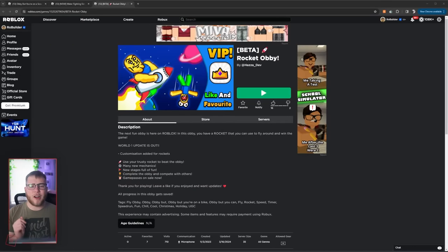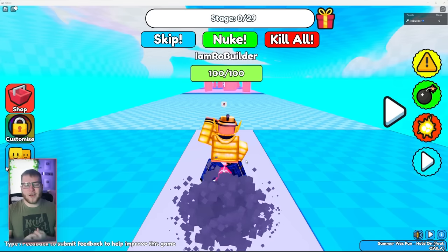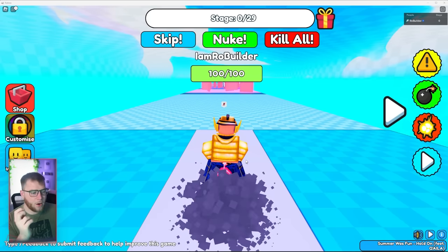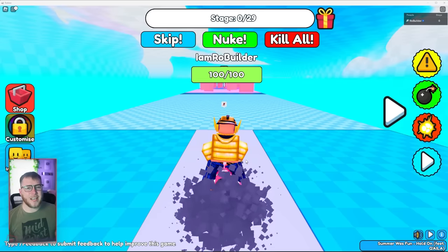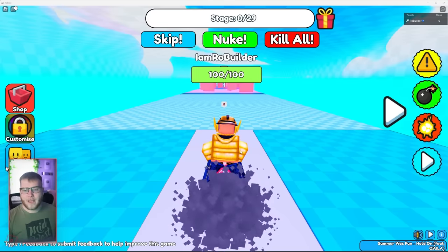Next and last, we have Rocket Obby. I'm assuming this is going to be an obby but you're on a rocket. Once again, the only thing that matters in these games is satisfaction. They spent five weeks developing it and 10,000 Robux on advertising. First things first, hopping in, everything does look pretty alright. This icon pack took over Roblox by storm, but since it's the same icons in every single game, it's just getting old quick. Anyway, we're on this rocket — they got the speed lines.